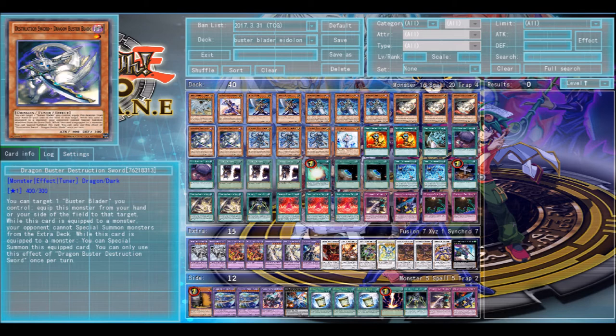We start off with Dragon Spirit of White. It's here pretty much for Sage, because Sage can just summon it from the deck. It's a Blue-Eyes card and when it's summoned, it banishes a spell or trap. That's the main reason why you play this card — pretty much for Sage.